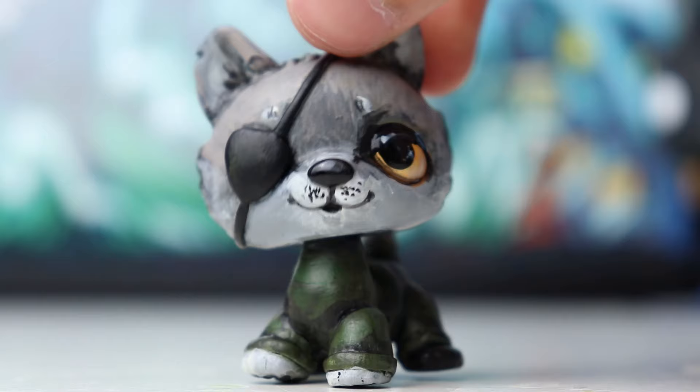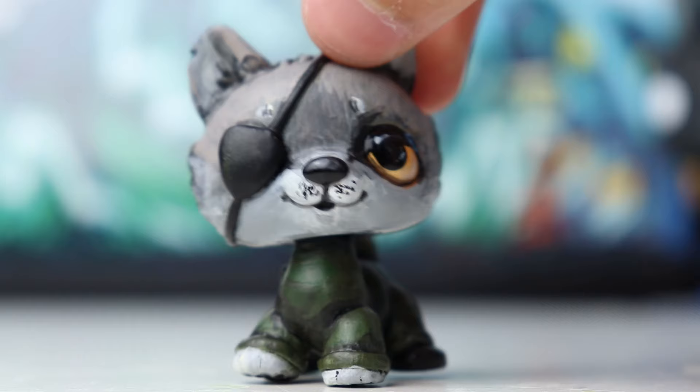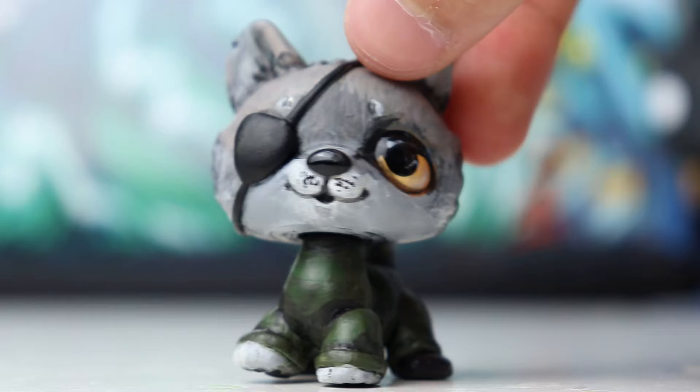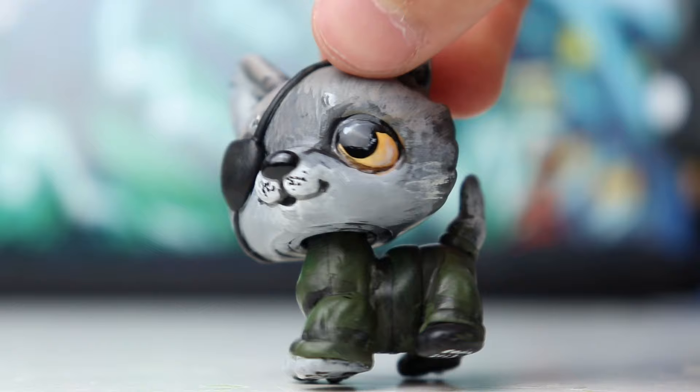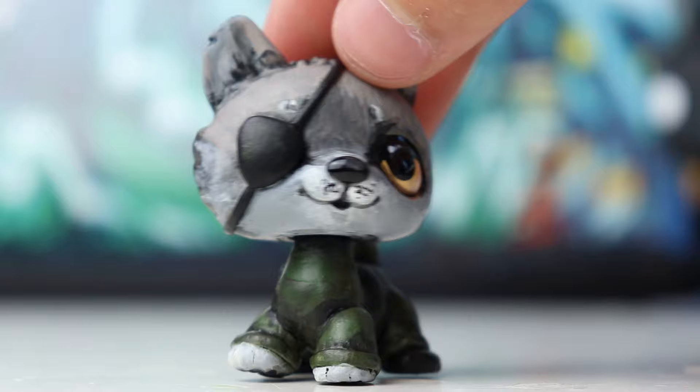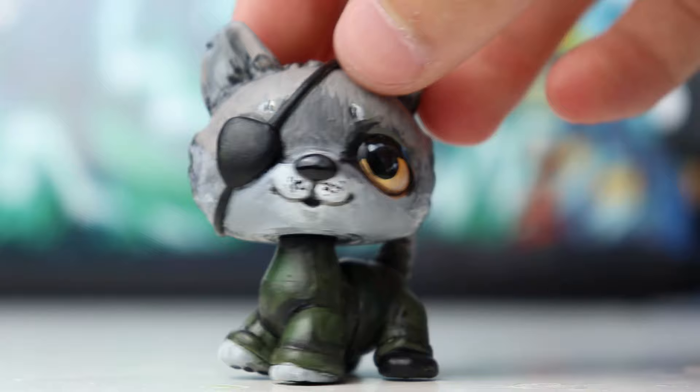This custom was part of a trade with Sin Customs over on Instagram. She sent me a couple regular LPS and then I made her a custom. It is a character called D-Dog from Metal Gear Solid 5. I've never played that game before, but this is the character she wanted me to make, so I happily made him. He is made from a Generation 2 husky — one of the standing huskies with the open mouth. I sculpted his eye patch, some body armor, and a knife, since I saw he had one strapped to him in reference photos. He is painted in my realistic style, trying to get him as accurate as possible.